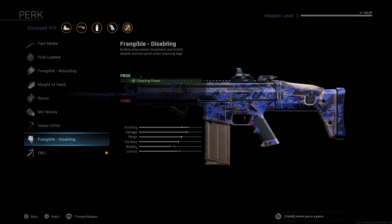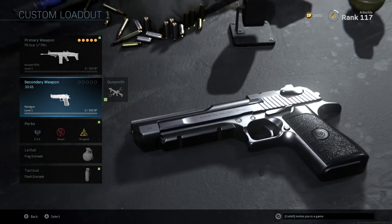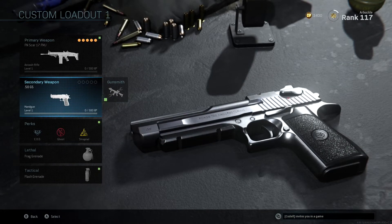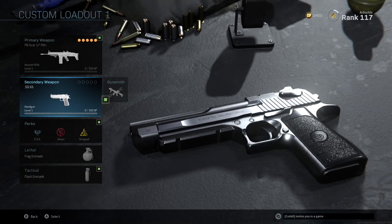These are the attachments we're going to be running on the Scar. The secondary really doesn't matter. I've been using the Deagle a lot recently — the GS, I guess is what it's officially called. It's super good; you can whip it out and hit somebody one time and take them out.